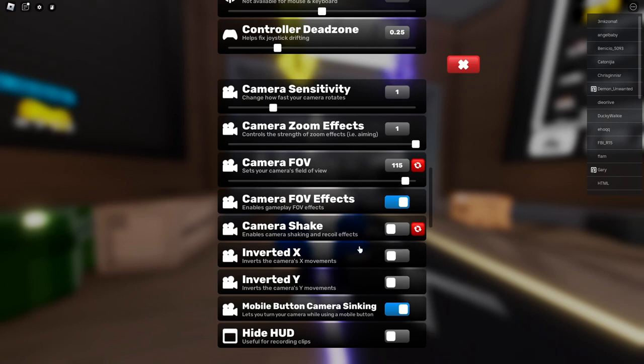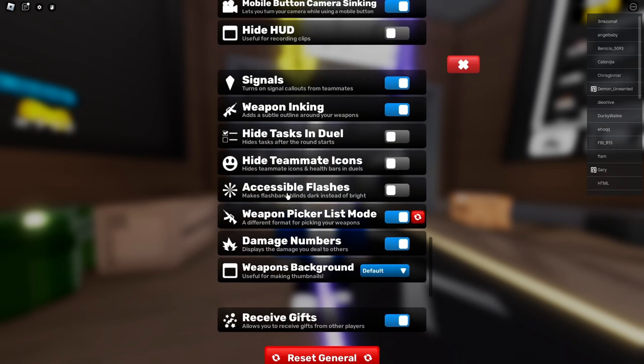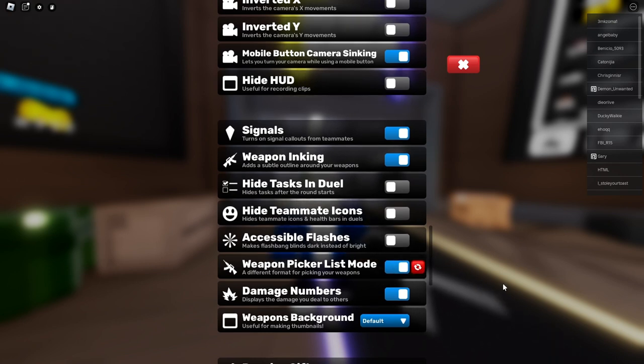Turn these two off. I'm not on mobile, but I'll just keep it on. Signals — these are not super important, but just turn these on. This gives you a better weapon menu, so I just have it on because it's way better.